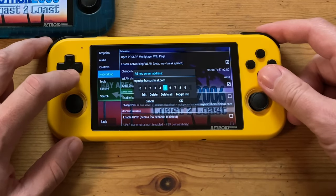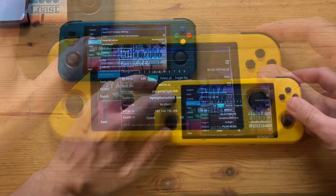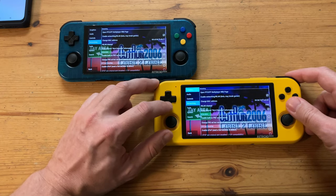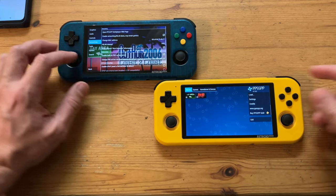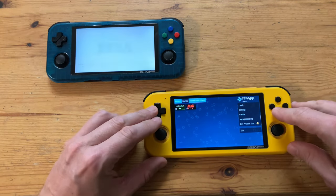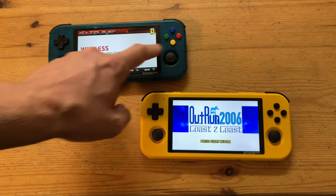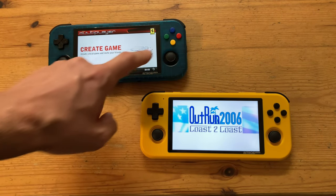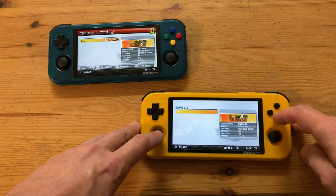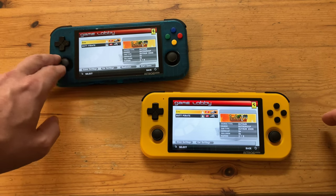Change the address just underneath to the IP address we saw earlier, and then do the same for the other handheld — this number needs to be the same as the host. Then exit out to the main menu and restart the game. Now go to Multiplayer, and then either use Ad-Hoc or Wireless mode. We'll use our host to create the game lobby, then connect with the other. And now we can start our game.